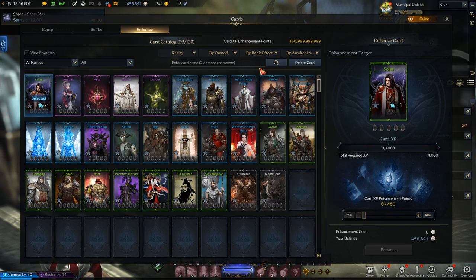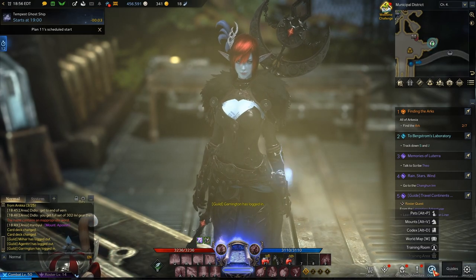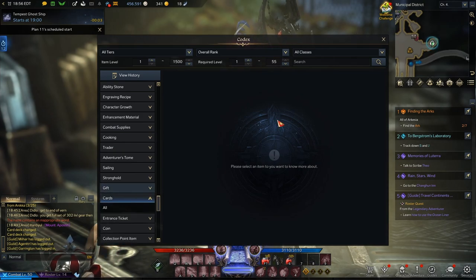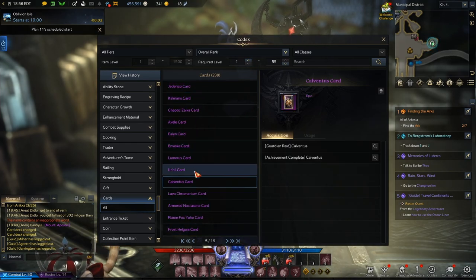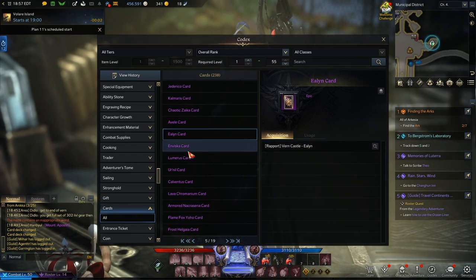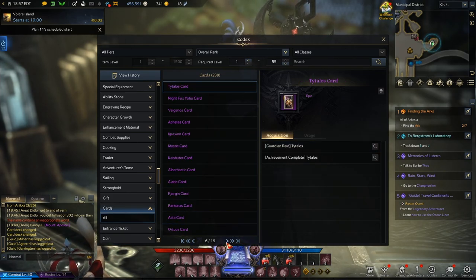Now, how in the world do you get cards? For any card you want, you can find out how to get it by going to Guides > Codex, then down to Cards — or just search it. Click on any card and it'll tell you the source. For example: from rapport with Erin, from Guardian Raid Lumeris, from doing an achievement called Me Against the Mayhem Legion.